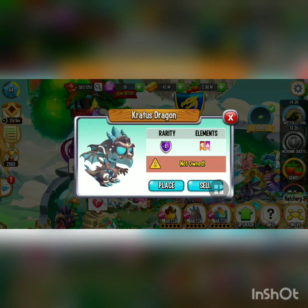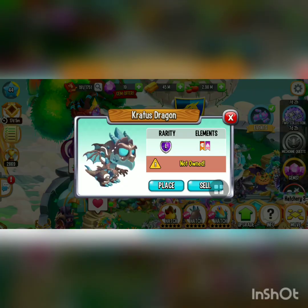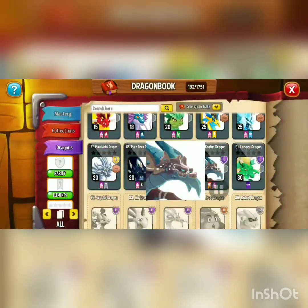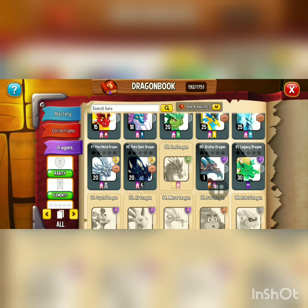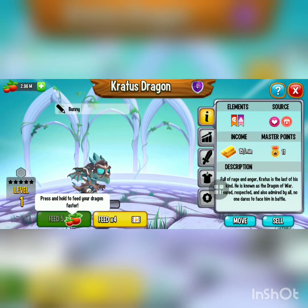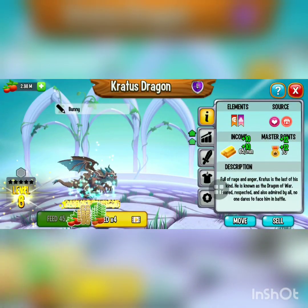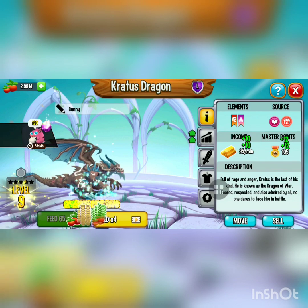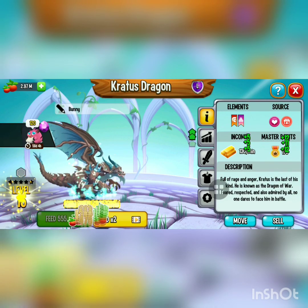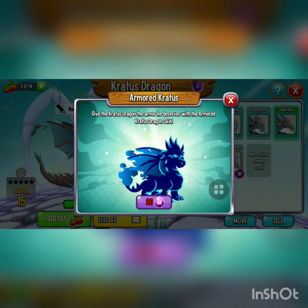The first legendary I will hatch is the Kratos dragon. He is a war and pure element and he's a legendary. I'm gonna place him right here — there we go, Kratos dragon. I'm gonna feed him and level him up, and there we go, all the way to level 15.